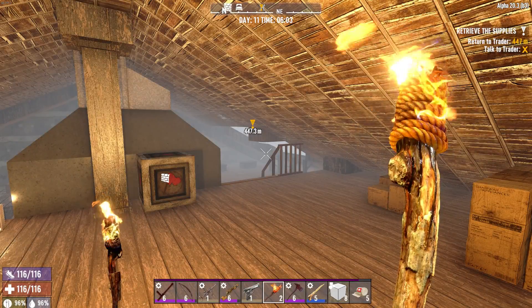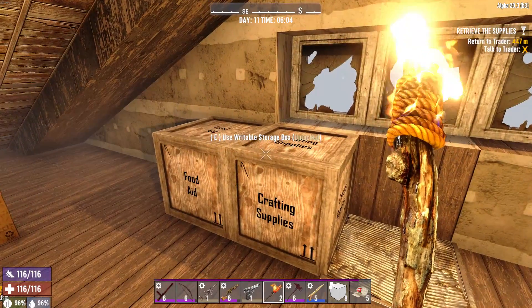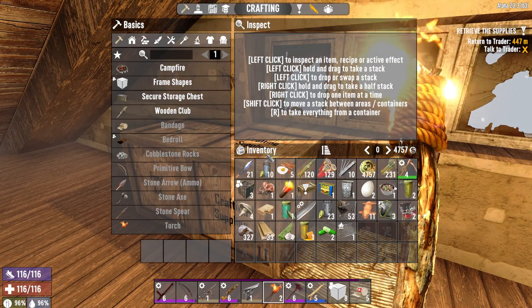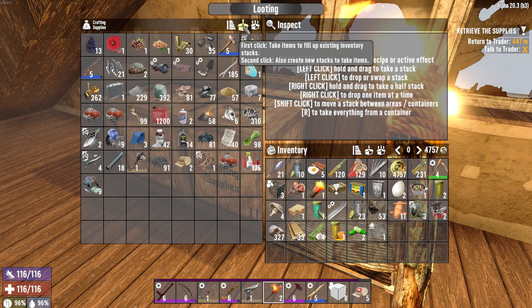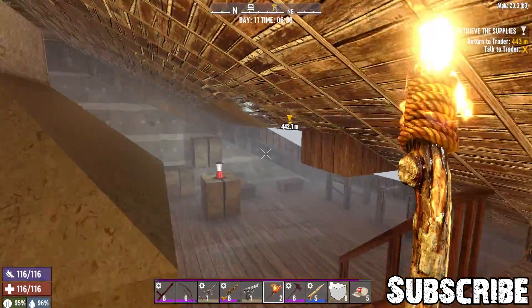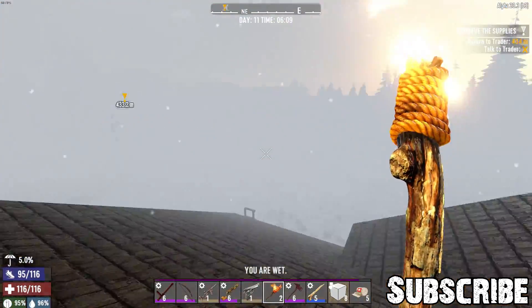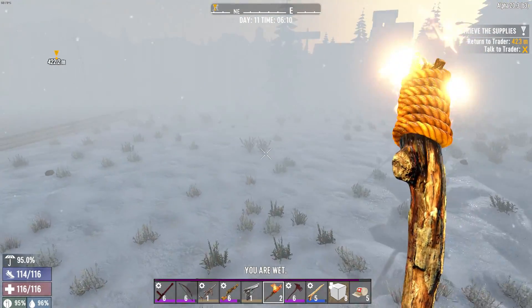Good morning everyone and welcome back to the channel, my name is Capp and we are on day 11 of our Winter Warrior series. I didn't do anything last night - I hung out, used the supplies I had to make a couple more iron arrows, cleared up some space, went through the chest and grabbed everything that would automatically stack with what I already had. And of course it's nice and friggin' foggy out and snowing, because that's just what it does here - obviously we're in a winter wonderland.